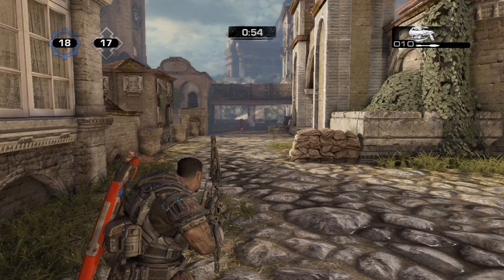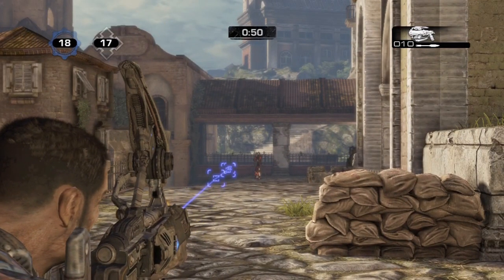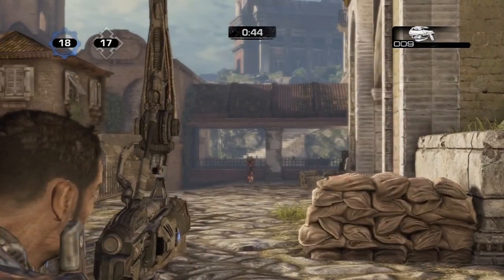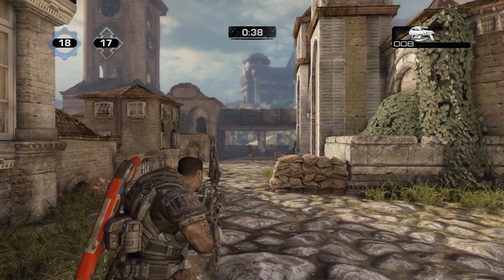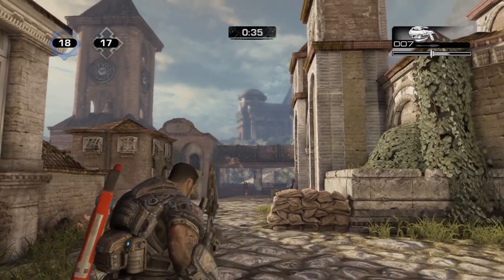The next thing I'd like to talk about is actives. Actives are really important with the torque bow in my opinion, because 90% of the guns that you use actives on - it does increase the damage - but with the torque bow I think it takes about a second or two off the charge, which could be really effective. And it's also really, really effective for teardropping.